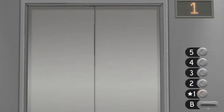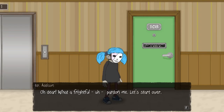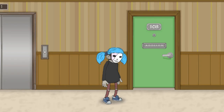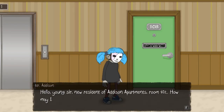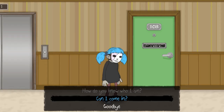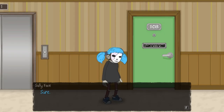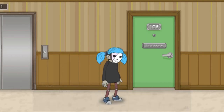Nowhere to go but down — we're on two, need to go to one. Addison — must be the boss. Mr. Addison: oh dear, what a frightful... let's start over. Hello, young sir — new resident of Addison Apartments, room 402. How may I be of service? Sally Face says: how do you know who I am? Mr. Addison says: I know all that takes place within these walls, sir. You'll do good to remember that. Can I come in? Heavens no — I'm afraid I'm quite particular about my privacy. I'm sure you understand. Sally Face says: sure. Goodbye. Farewell, my friend, Mr. Addison says.